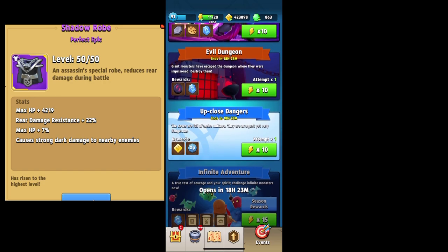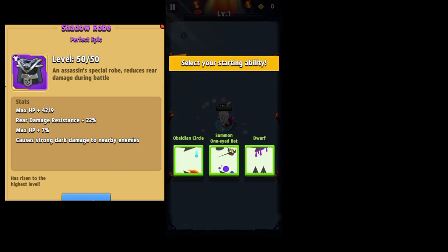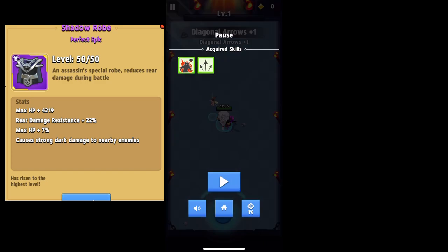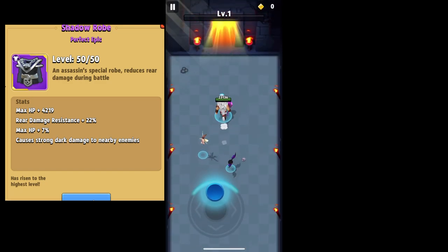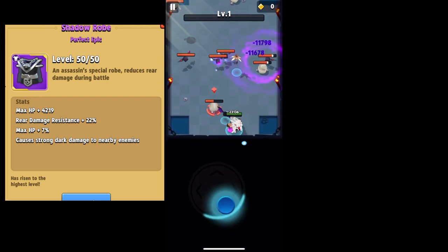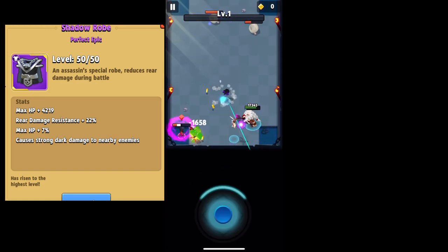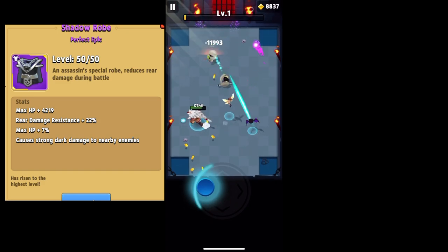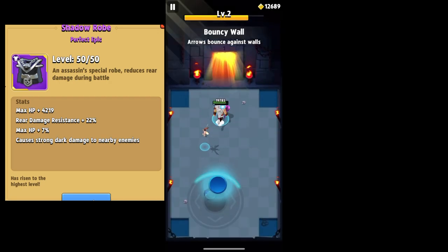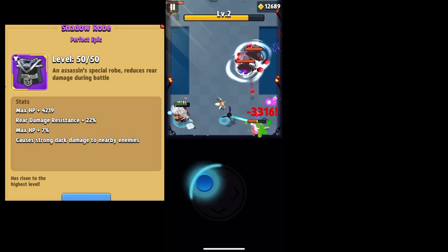The next stat on the shadow robe is rear damage resistance plus 22%, which is almost double the bright robe's 12% front damage resistance. A lot of people argue the bright robe is better because of the front resistance, but my thought is that when I'm playing I'm always looking at what's in front of my hero and I find it a lot easier to dodge things coming from the front. I don't really pay attention to the ones in the back, so I actually kind of like the rear damage resistance. Even though we probably do get hit more in the front, the 22% versus 12% kind of evens both of these out.